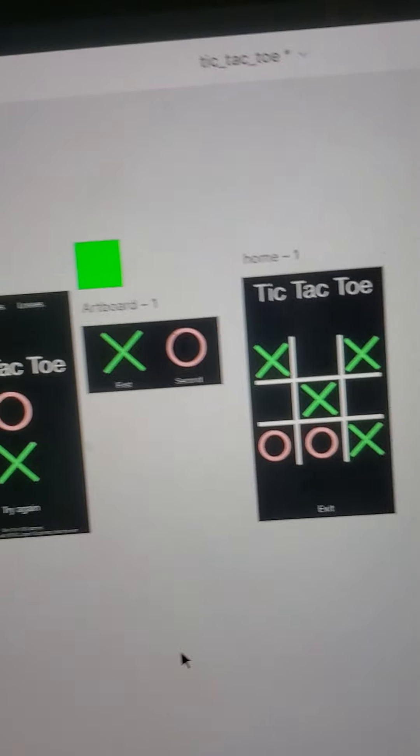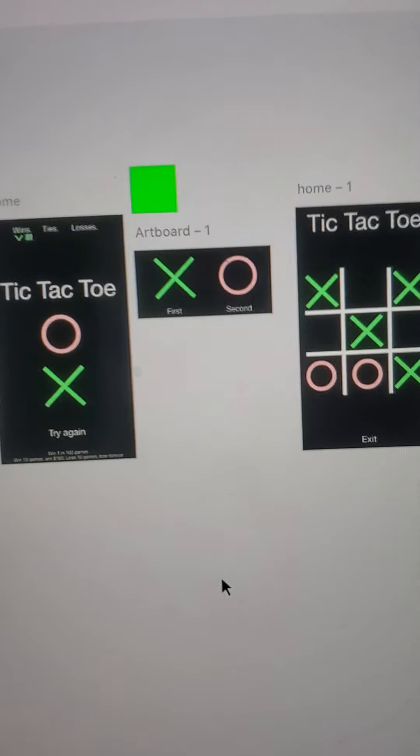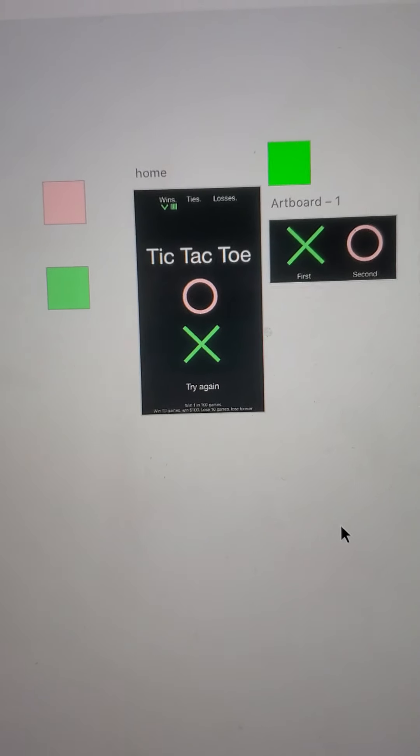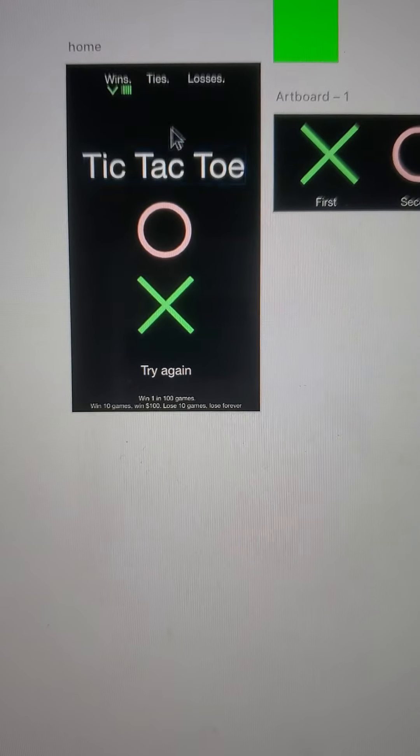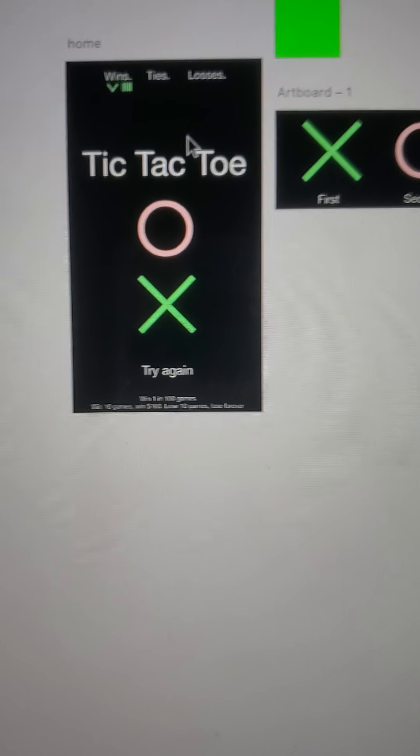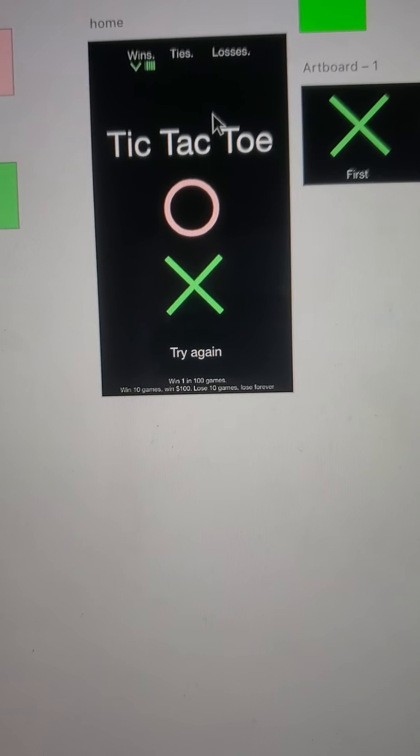We also focused really on the aesthetics — that's the greatest part of it. So this is what we have in design. It's very simple, three screens. There is the tic-tac-toe screen, which will keep track of the wins, the ties, and the losses. And these are the colors.